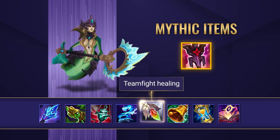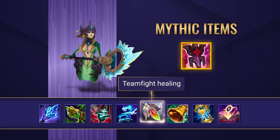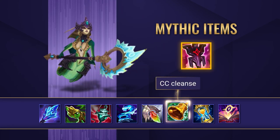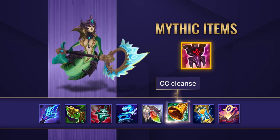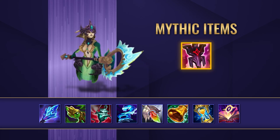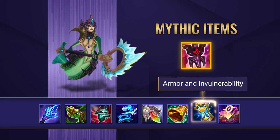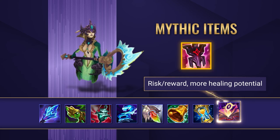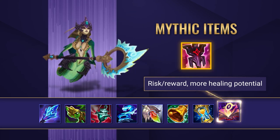For some utility support options, you can get Redemption, which is great as it passively increases your healing done whilst also providing a strong burst of AoE healing in teamfights. Or Mikael's Blessing, as this is a pretty safe choice against champions with heavy CC, as you can cleanse your AD carry and keep them alive. There are also a few situational items: if you're getting killed over and over again, you could get a Zhonya's Hourglass. Or on the flip side, if you're snowballing really hard, why not pick up a Mejai's Soulstealer? It's really easy to get stacks through assists with your heals, and the more stacks you get, the stronger your heals will be due to getting more AP.